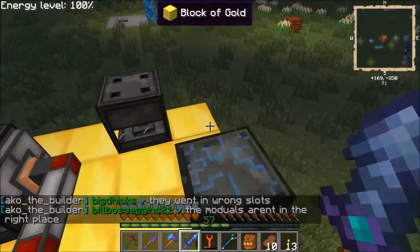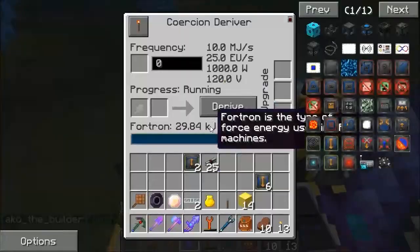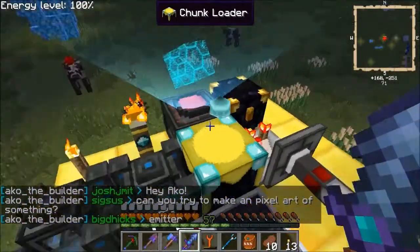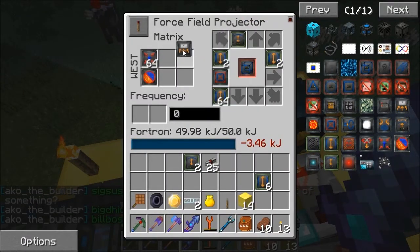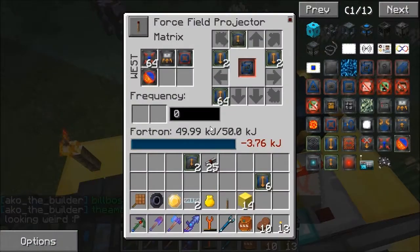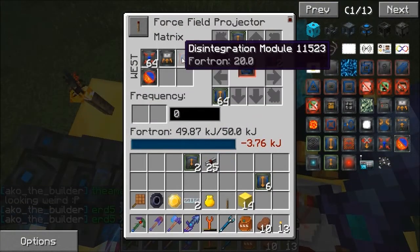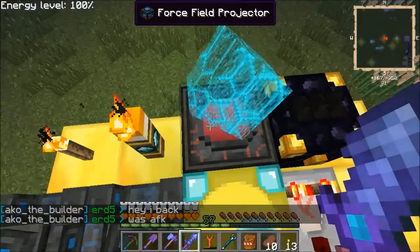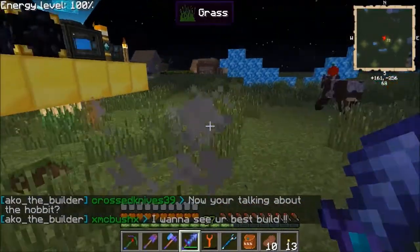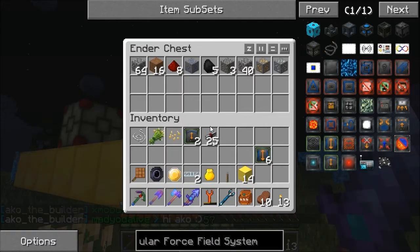They went in wrong slots - the speed module goes there I think. You need to make a lot of these speed modules. That's all good up to now - we've put the things in the right slots. So now I've put in the collection module and disintegration module. Let's just test this - I'm going to turn this on and what this should start doing is destroying blocks underneath it. Look at that - it's pulling all the stuff into there!